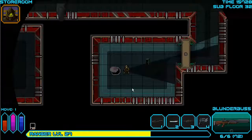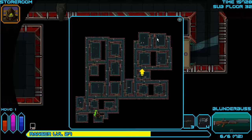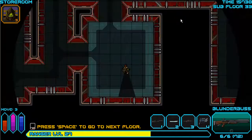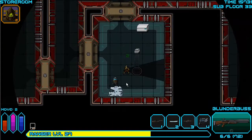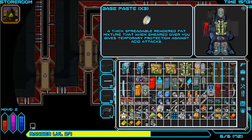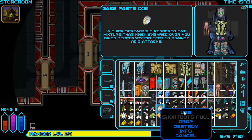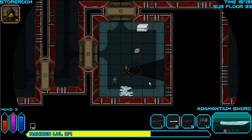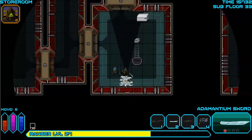We're back with more Easy Ranger. We were going down to floor 433. There had to be a protein just right here. I kind of want to use the paste and just take this guy out. Now I'm going to use the adamantium sword.